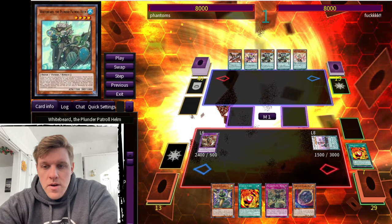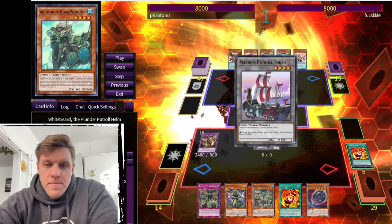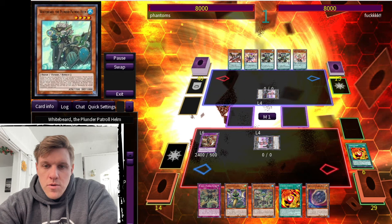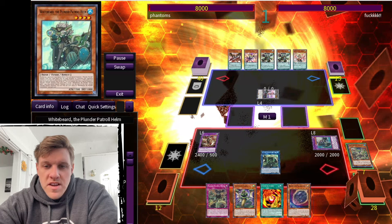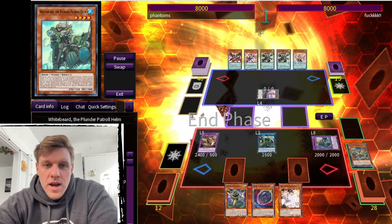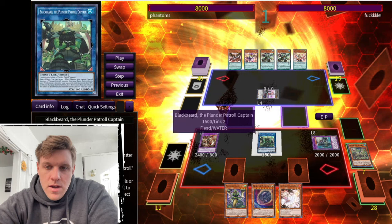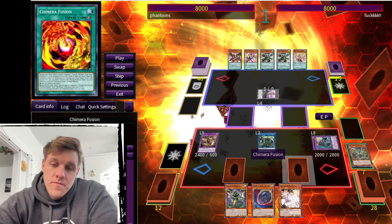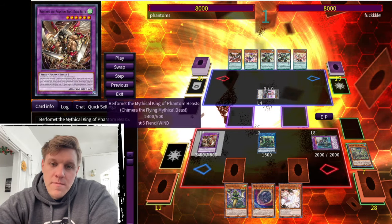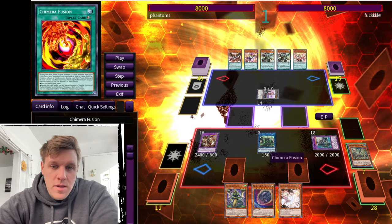We go Golden Hair, discard the Whitebeard, Whitebeard summons Bluebeard, and go into Jord. Jord discards Chimera Fusion, adds back Bluebeard, summons two tokens, Bluebeard effect summons and we go into Blackbeard. Blackbeard summons Lis and draws one — it's an Ash. Lis special summons out. I set two — Booty and Chimera Fusion — and pass. I make the mistake of setting Booty because I don't have any Plunder names in hand, which is going to come back to bite me.